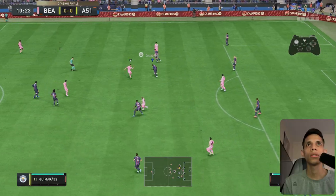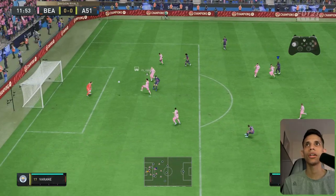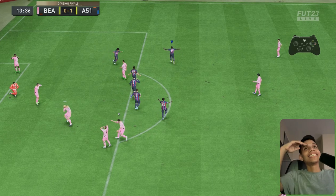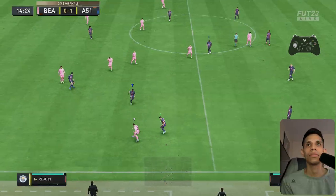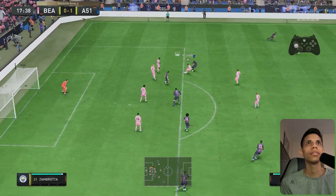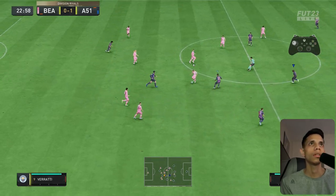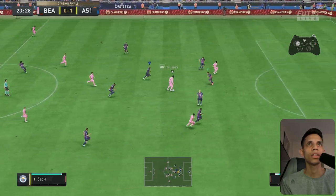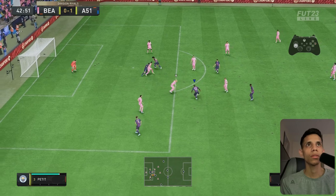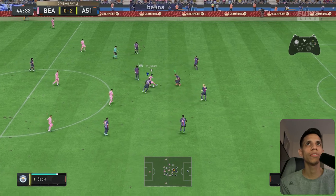Game number two, we're going against a petit team — nice team. Look at that dribbling, you don't even need Kante, look at that. We got a player on our hands. This is a cracked card. You see what I'm saying? That balance is phenomenal. Let's see if we can steal this ball real quick — yep, look at that man. That's crazy movement.